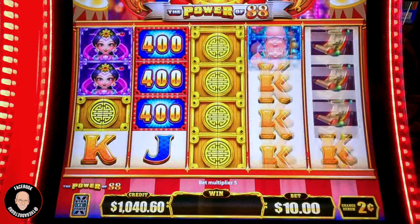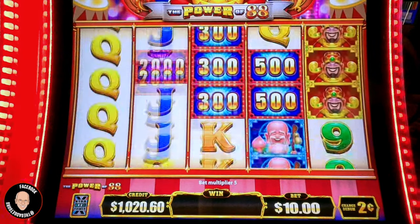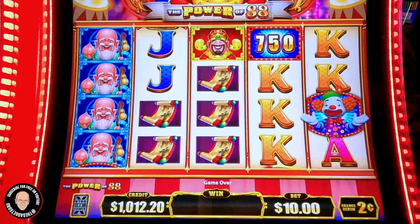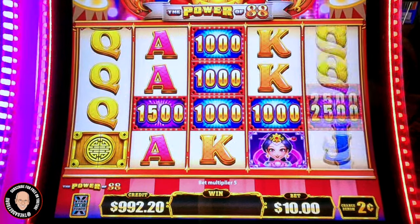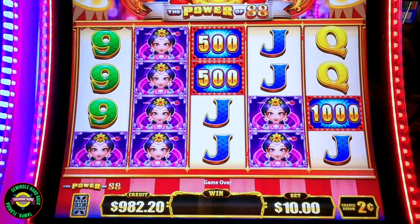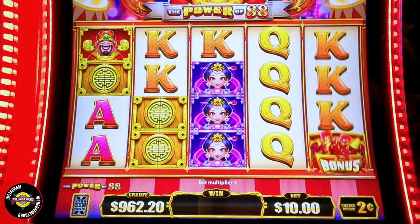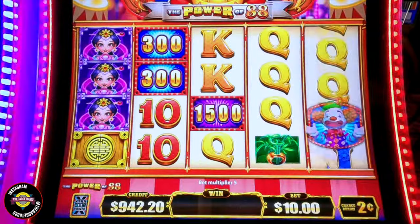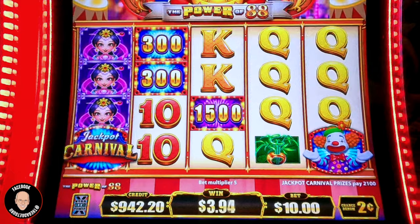I think that was one of my first and only majors. It was a low major — it was like $500. Nothing to write home about. But again, betting two-cent denomination: the mini is $20, the minor is $100, the major is $562, and the grand is $11,000 and $50.54 to be accurate. I'm going to put a floor on this of $500. We got the jackpot carnival and some numbers there, but we're missing one right over there because we had the clown bonus. $42.